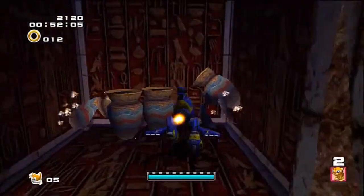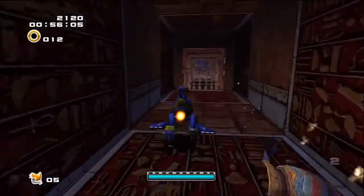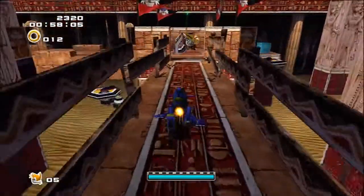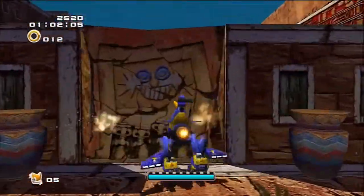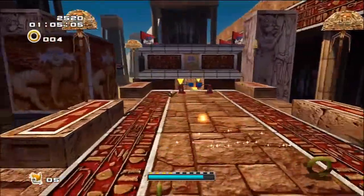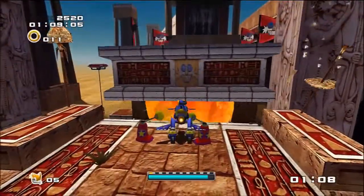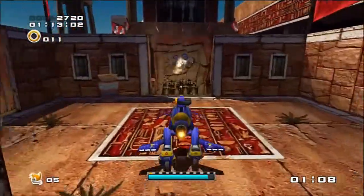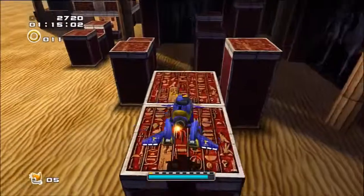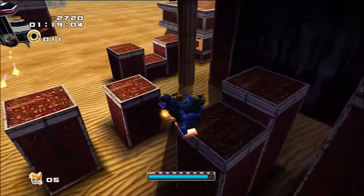I think there are some secret things in this level but I can't remember, because throughout this game there are power-ups you have to get, and then there are power-ups that are just optional. We already got the only optional one you really need — the Aquatic Mine one. I don't know where the other ones are, because when I was a kid playing this game I didn't look them up. I never found them.